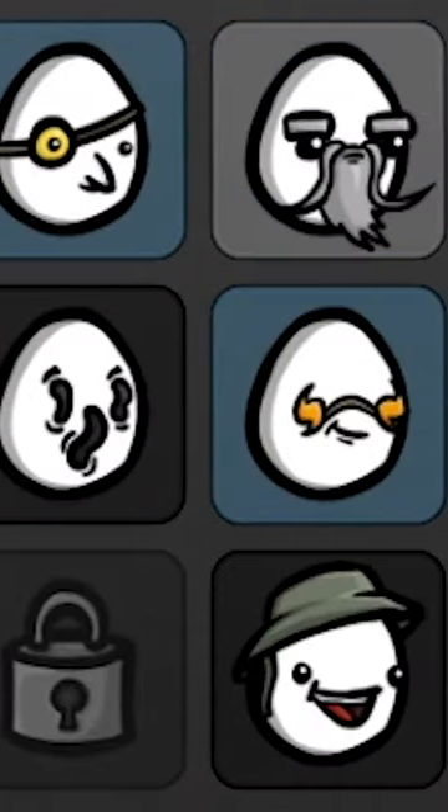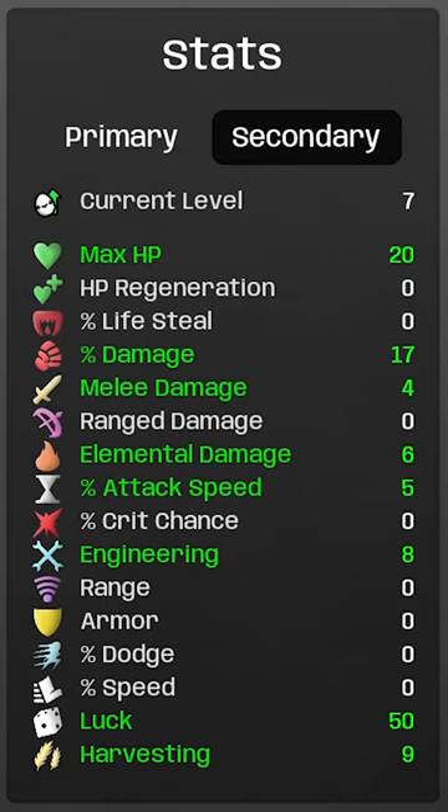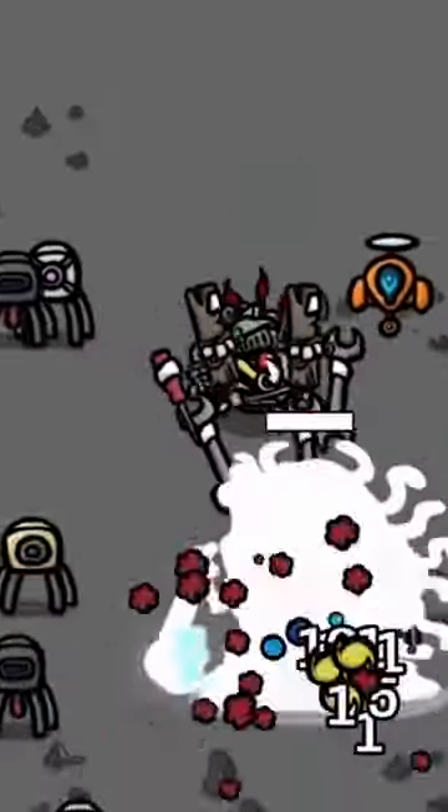There's a ton of different potato characters to choose from that all have different strengths and weaknesses. Combined with how many different variables can be tweaked via items, there are nearly infinite ways to go about fighting off the alien hordes. While there is some variance in enemy waves, they do follow a pattern, so you're unlikely to be surprised at what you face in any given wave.